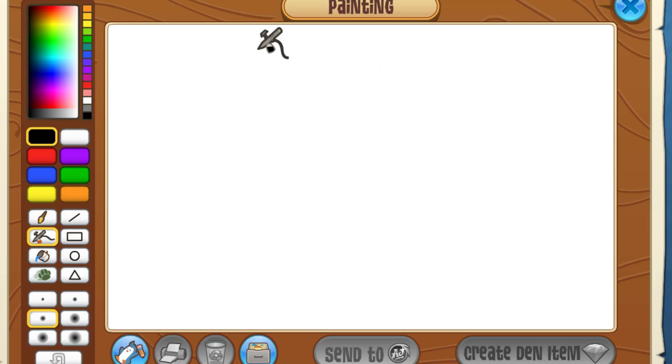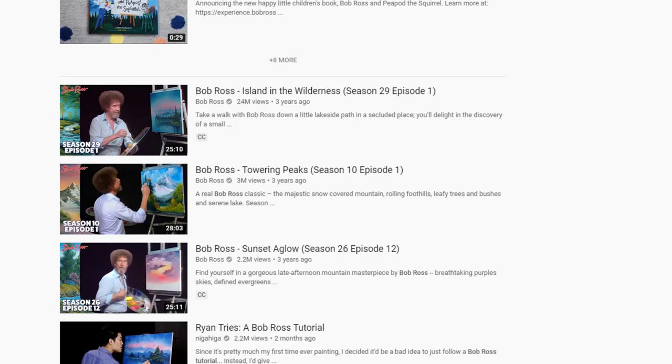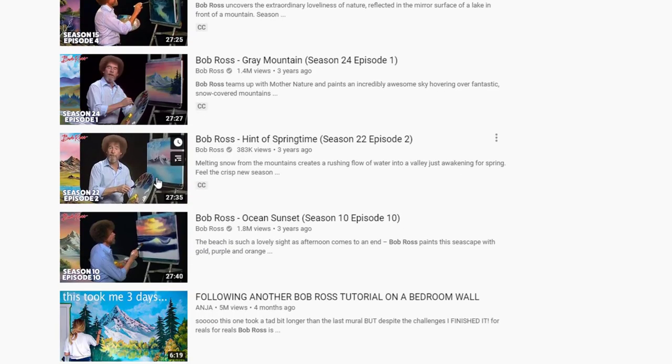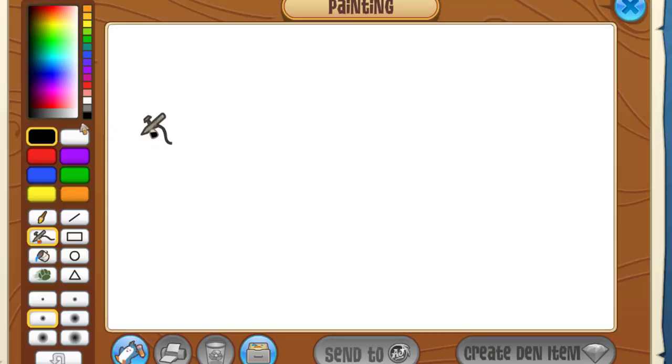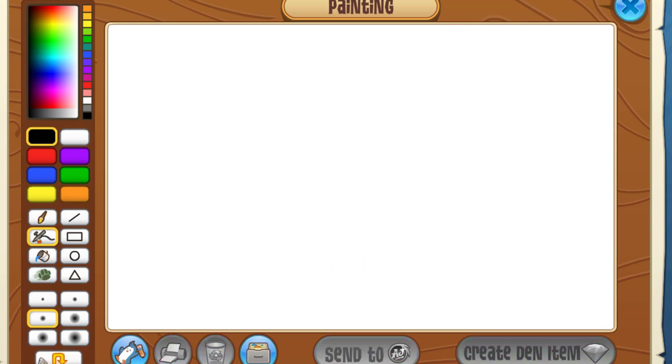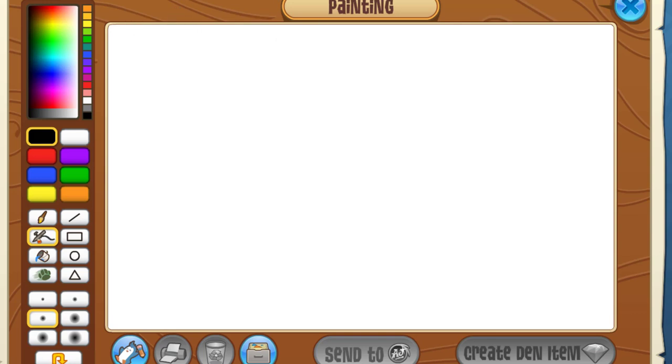This isn't going to go well. First we have to find the masterpiece we're going to be attempting to replicate. What about, like, a nice sky? That's too hard. What about this? I think we're ready to start. I'm going to start with this airbrush tool, because I see a lot of Animal Jam artists using it. And we have to remember there's only one undo button, so we have to use it wisely. I don't know why Animal Jam thought it was a good idea to only have one undo button — I'm going to destroy this masterpiece.